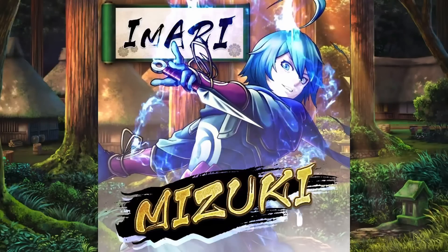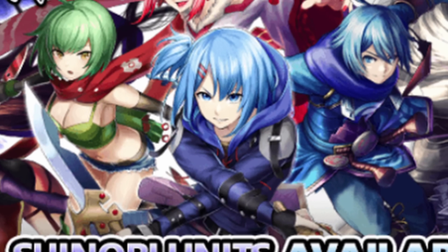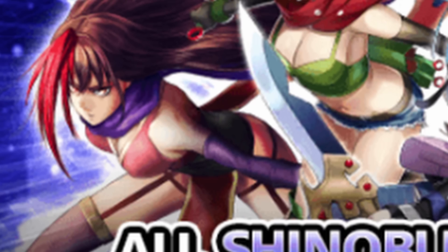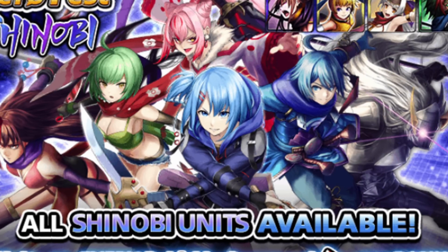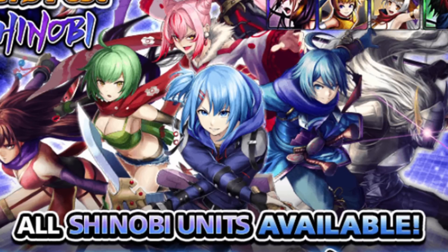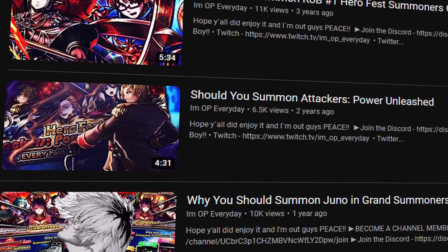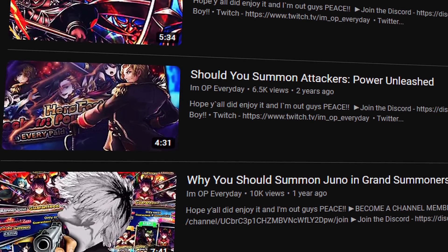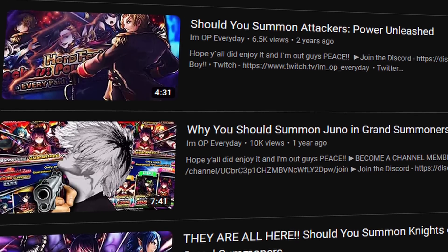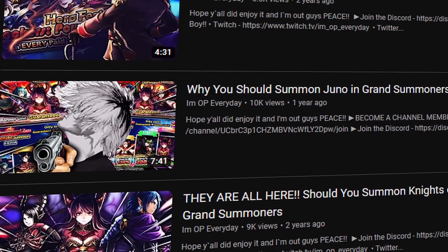All the ninjas have returned in Grand Summoners Global. You can see this banner - everybody's here: the new Mizuki, the old Mizuki, Genzo, Kisaragi, literally everybody. There are a lot of featured units on this banner, and usually a banner with all saga units is deemed pretty solid, but nowadays with ascended units being a thing, is this banner still worth it or should you just save your crystals for something else?